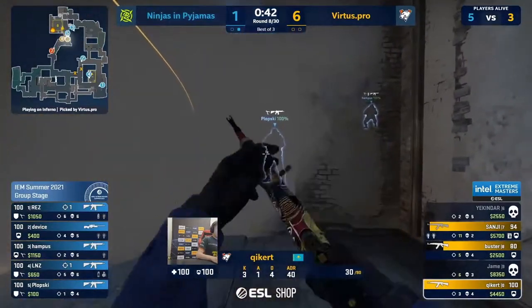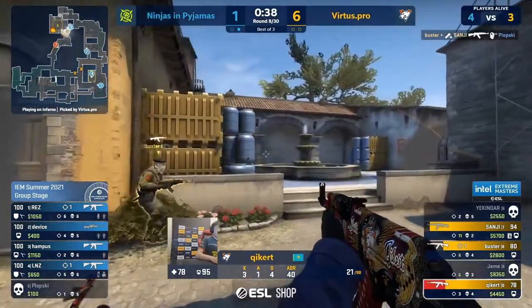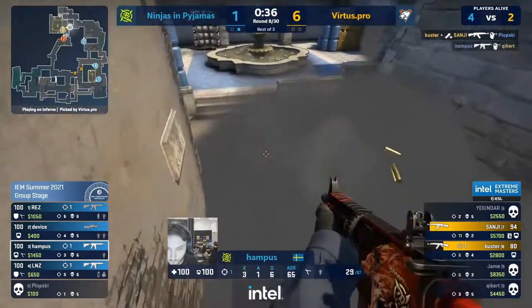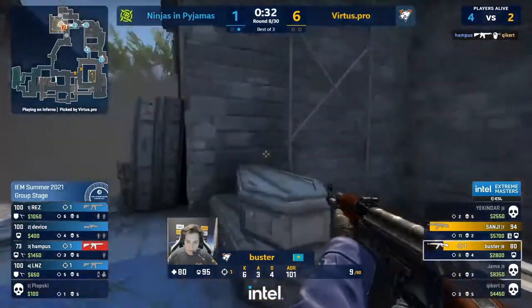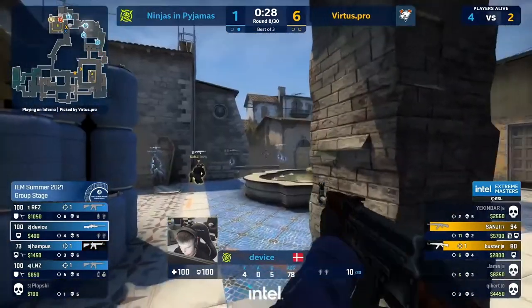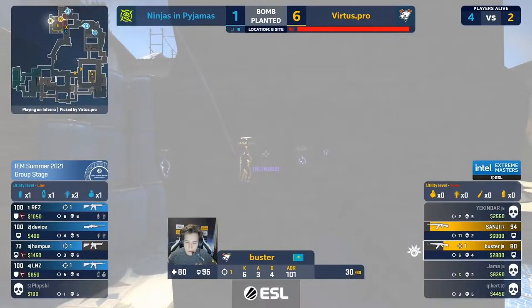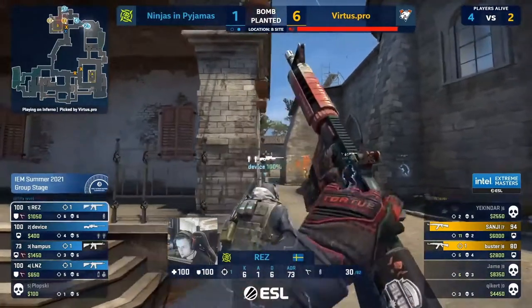Time to run — double down yet. Plopski could get spammed out, the tags have hit, and Buster will delete him through the smoke. Ampers still up on the boost goes unchecked and takes one out of the round. Buster and Sanji left in a two on four — they have a bomb plant, that is the only thing going their way. NIP set up to retake this one.